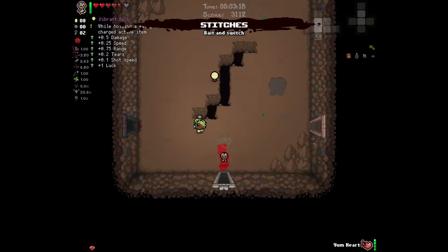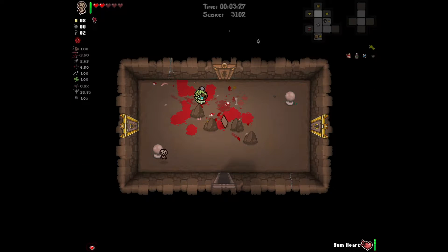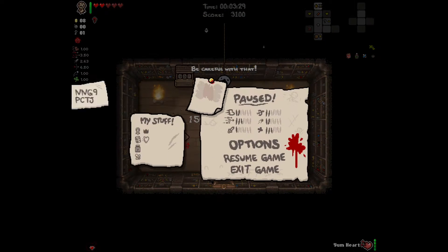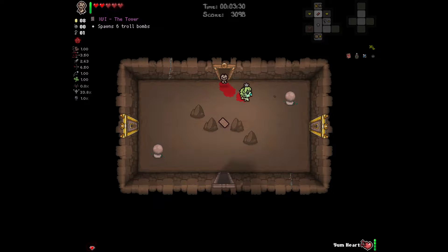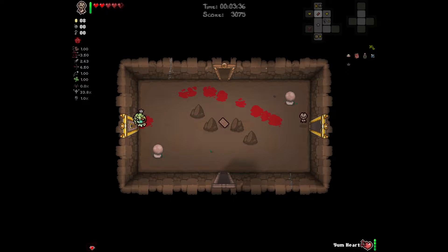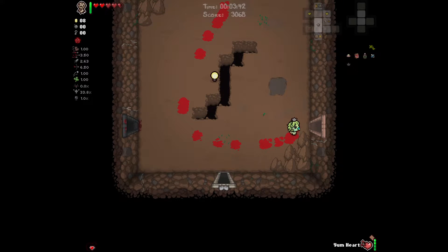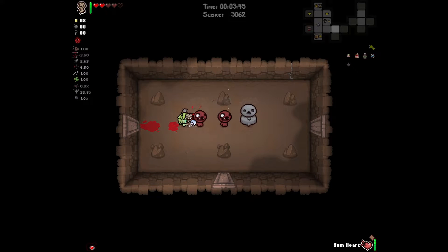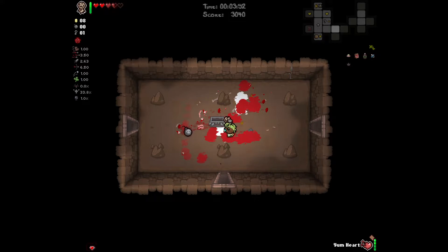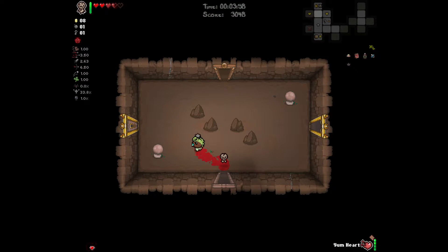Well, it's been fun Vibrant Bulb, but I've found a new best friend. I think I want to keep Stitches. Oh my god, I've never had a use for Mom's Locket before — this is incredible. It's so good. I love when the tainted characters give you a really good reason to try out trinkets and items that you otherwise might not. I would like to go in that item room if possible. I'm opening it, okay, we're going. I go the same speed as Stitches.